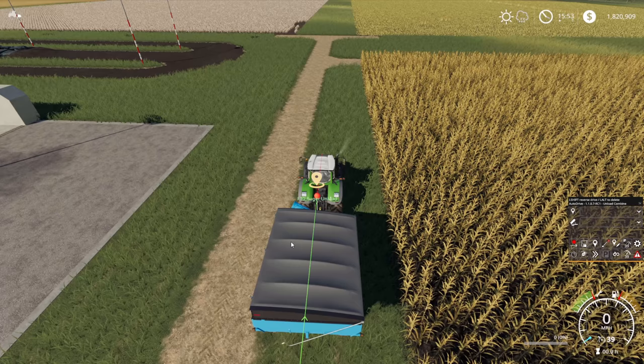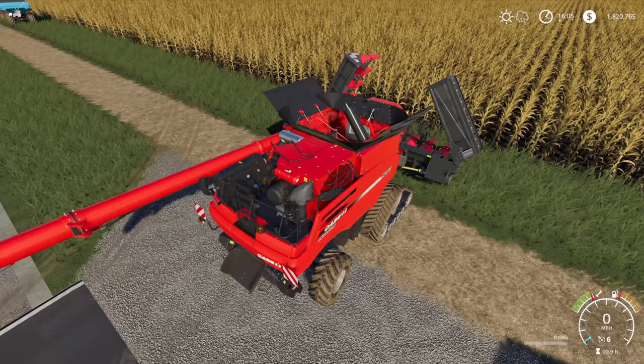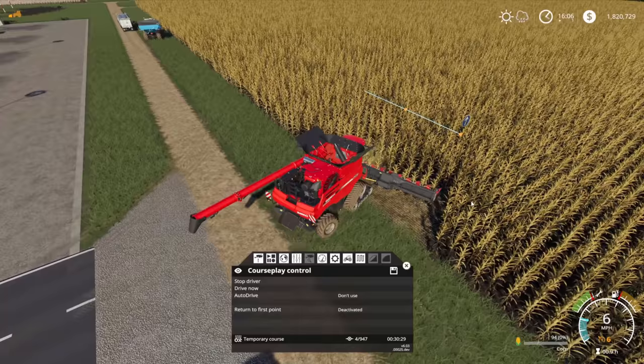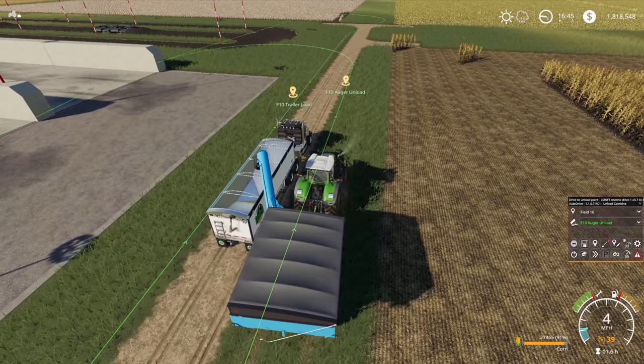Automation is another interesting and increasingly popular way of playing. It's basically utilizing tools such as AutoDrive and CoursePlay to run tasks for you. There's a section of the community that thinks this defeats the purpose since you're not actually driving the machinery, but trust me — the satisfaction of running multiple combines that offload to cargo wagons into trucks which haul to sell points or grain bins is well worth it. Nobody should be telling you how to play the game, and it's like solving a massive logic puzzle — incredibly rewarding when it all works.